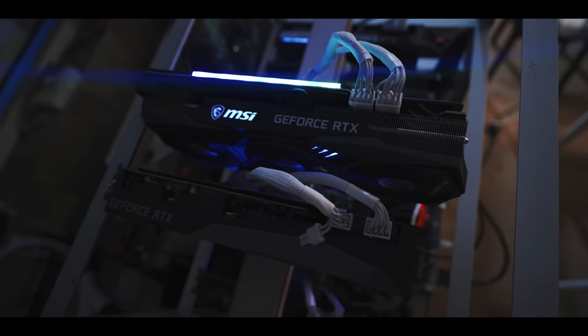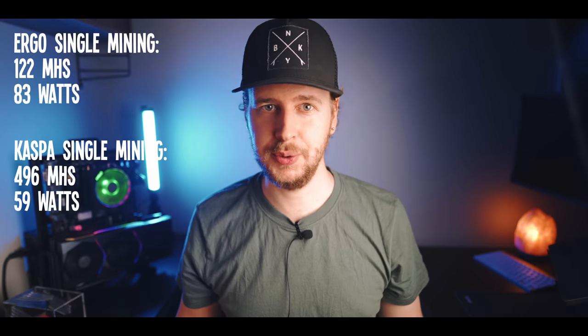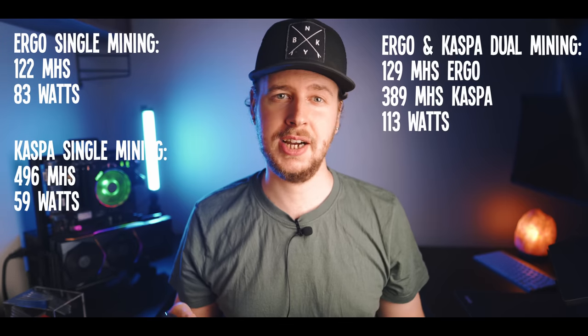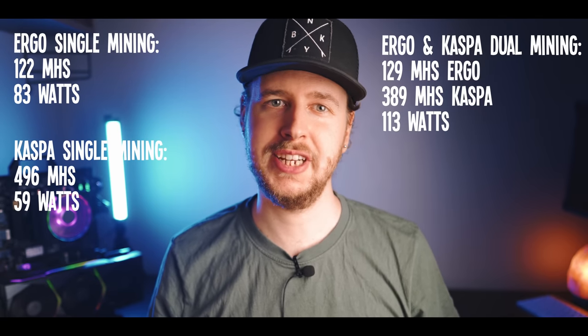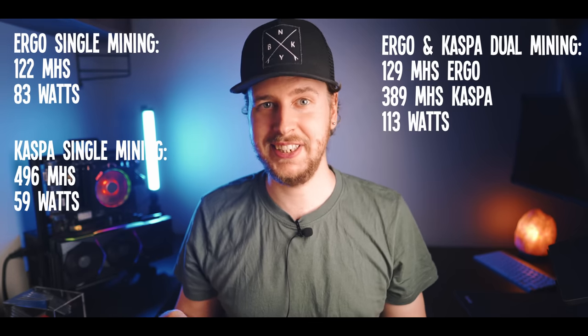The remainder of the time you're going to have your GPU dual mine two other coins, and the whole reason for doing this is that it saves on electricity — because for some reason running two coin algorithms at once is more power efficient than running them on their own. For example, when mining Ergo on its own, the best power efficiency I could get on a 3070 was 122 megahash at 83 watts. Mining Caspa on its own, I got 496 megahash at 59 watts. But dual mining those two coins, I was able to get 129 megahash on Ergo and 389 megahash on Caspa simultaneously at 113 watts. Since the Ergo hash rate is very similar to what you get when single mining Ergo, you could say it's like getting 389 megahash of Caspa hash rate for just an additional 30 watts.